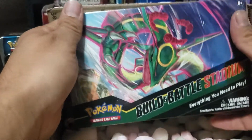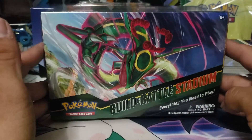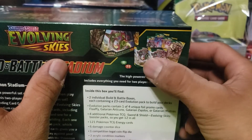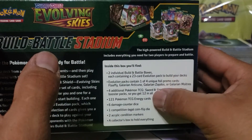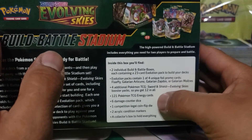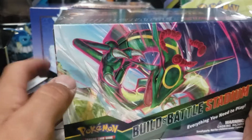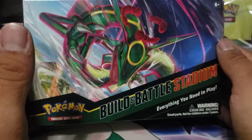We got another Build & Battle Stadium, guys. If you're not picking these up, I suggest you go look for them. If you get the chance to pick these up at MSRP, I suggest you do so. They come with two booster packs plus four extra packs, and as it shows on the back: 23 evolution cards, a full card set, 121 TCG energy cards, six damage counter dice, one competition-legal flip die, two acrylic condition markers, and a collector's box to hold everything in — which I might actually use to carry my decks to player events.